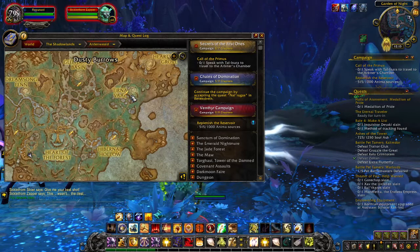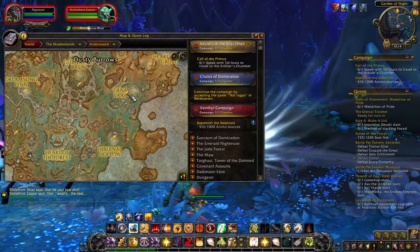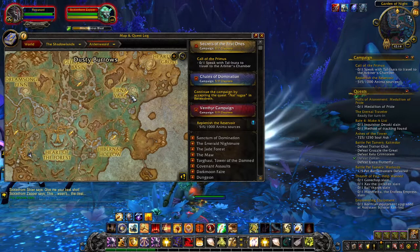And you will see a treasure chest. Once you see the treasure chest, you can open it, and once you open it, you will get the mount. It is an easy mount to get, and it is a 100% drop, so you do not have to worry.